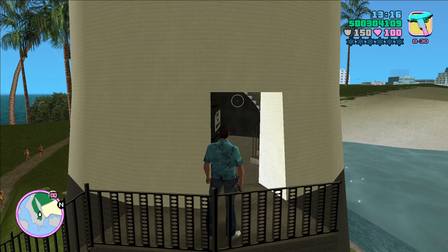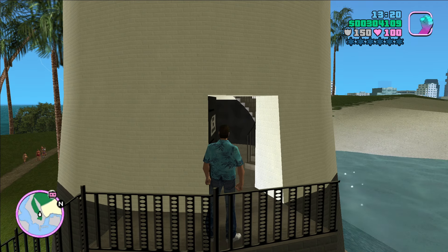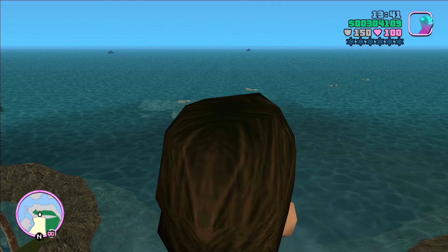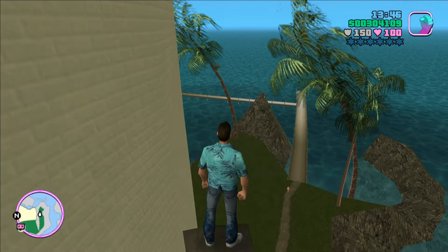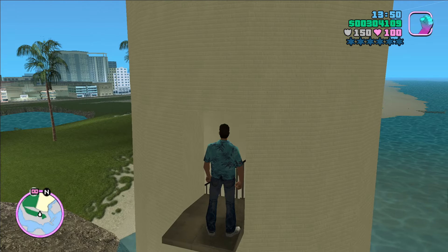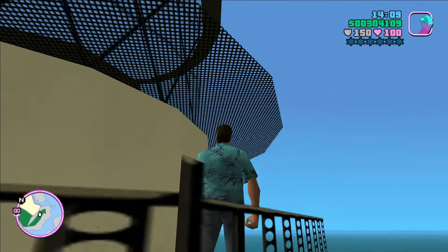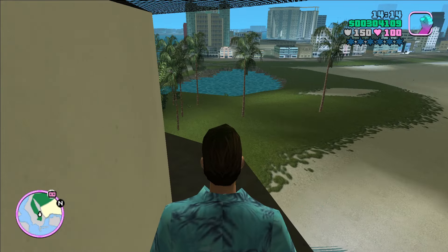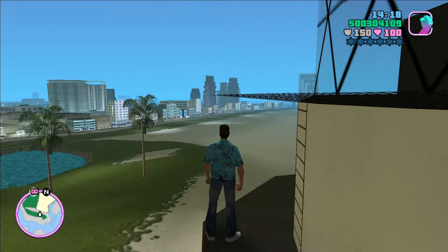Let's head right back in without taking out the sniper weapon, just to see if it looks different. Here I'm at the first lookout point, and I can actually jump out. It looks quite different now — a little scary for Tommy, but beautiful views. Let's head to the top. Now we're outside and I can actually rotate my camera around, look up, look to the side. Lovely views — a nice cool breeze up here on this hot Vice City day.